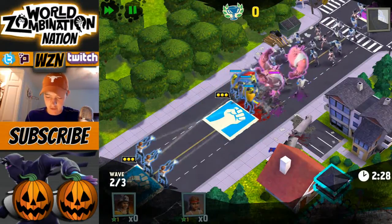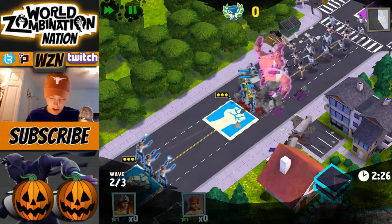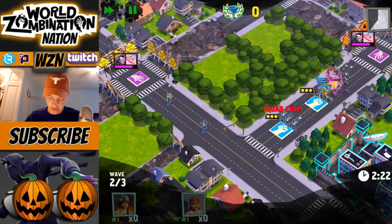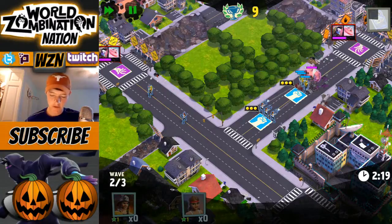Here we go, gotta take down those brutes and the drones. Gunslingers helping out in the back. Looks like we've got some runners and brutes coming in from both directions — this is gonna be crazy. We've got nine victory points right now, we are really going off.